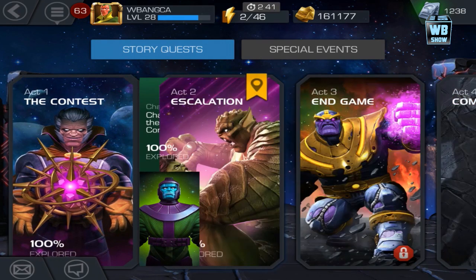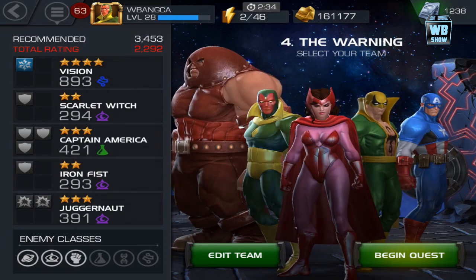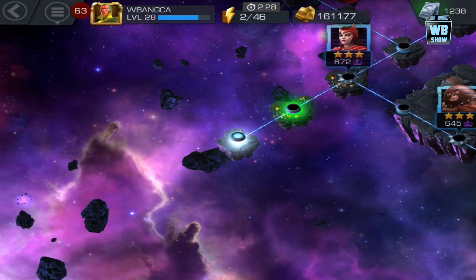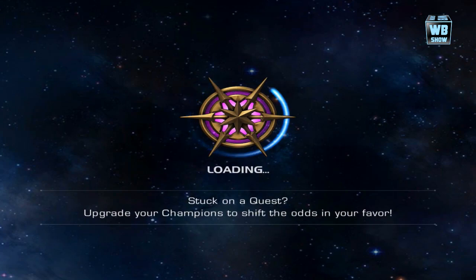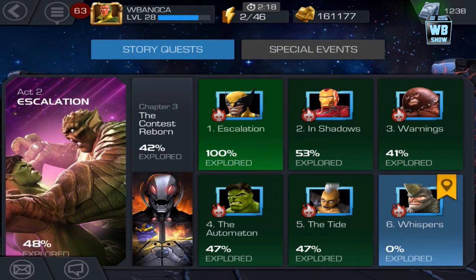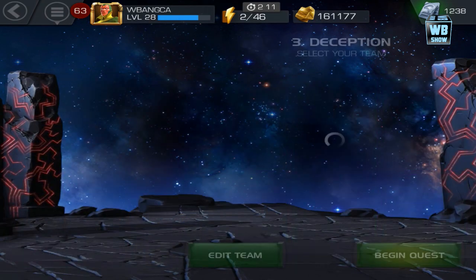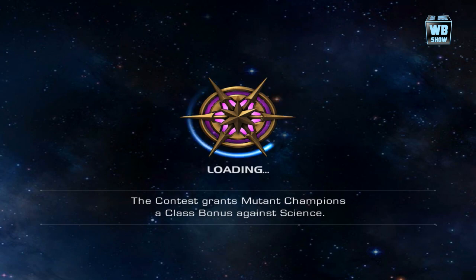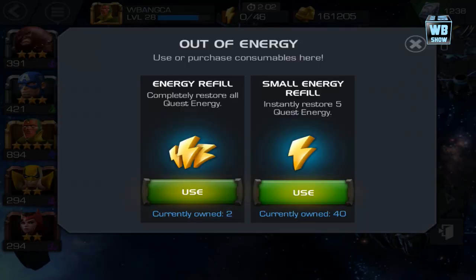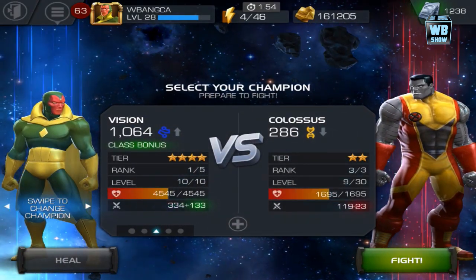Let's see what we have on the first act — first act is pretty much done. Second act chapter 2 — that might be a bit difficult too. I don't want to go back to those 100% completion nodes. Iron Fist can't beat those 600-700 power level enemies, so I'll have to go back to first act. Alright, first act chapter 4 — let's go through this one. This one is around 300 power level, so I guess that's okay.